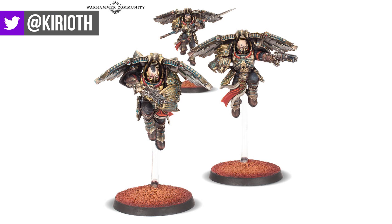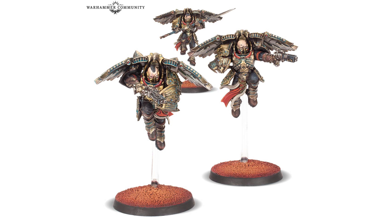The different Dreadnoughts, the different hover vehicles, the Flyer, all the stuff like the Aquilon Terminators and the Sagittarum Guard. Essentially, all of that stuff now has beta rules for Warhammer 40k, which is genuinely fantastic because there's such a nice variety of units available to Custodius.